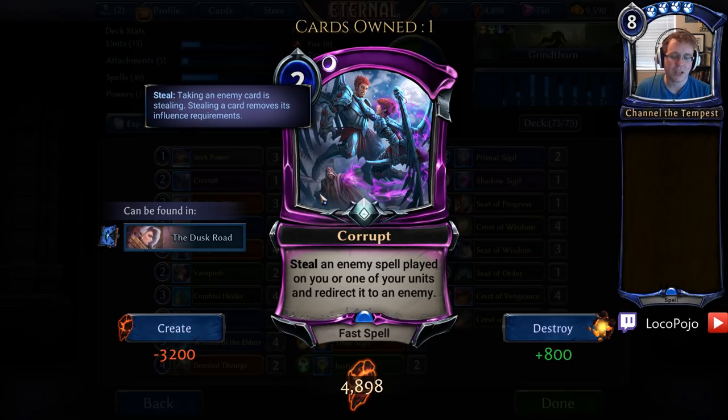We're also running one Corrupt for the decks running lots of Channel the Tempests, such as Chalice decks, other Mask decks — basically anything trying to pull Channel the Tempest as a finisher. We're going to outgreed it with Eight of the Huru, and we're also going to turn those Channel the Tempests away. This also works on Slay, Vanquish, and anything aiming at Iron Thorn. So if we can stick an Iron Thorn down on the board, that's the basic idea.